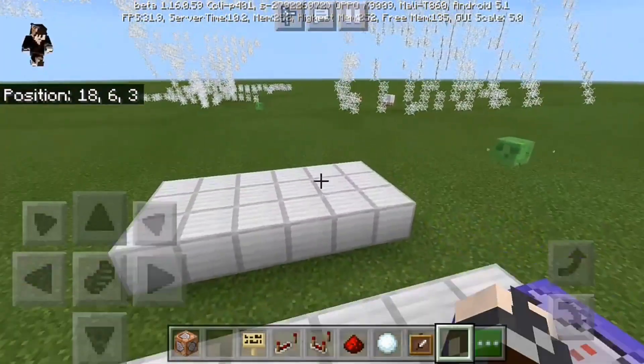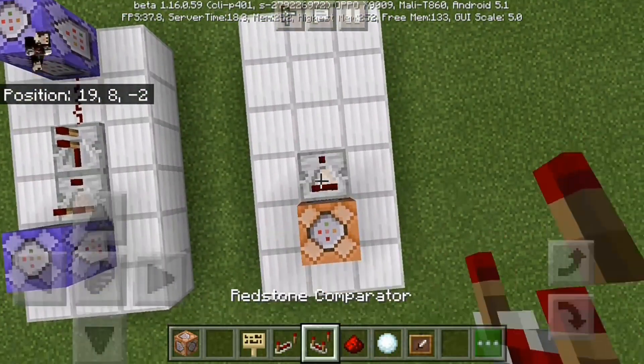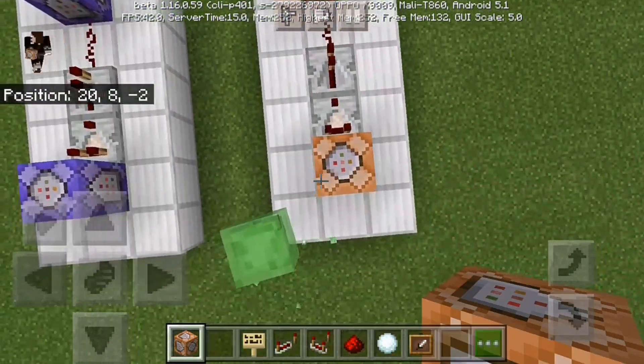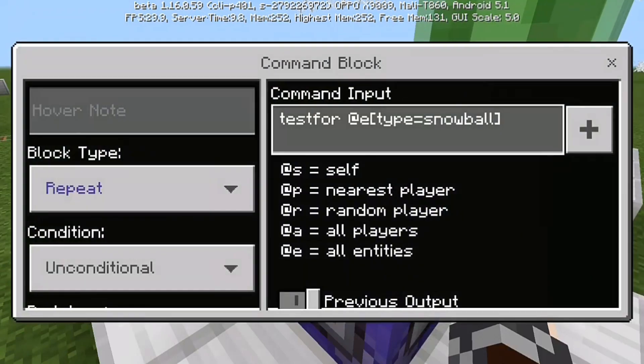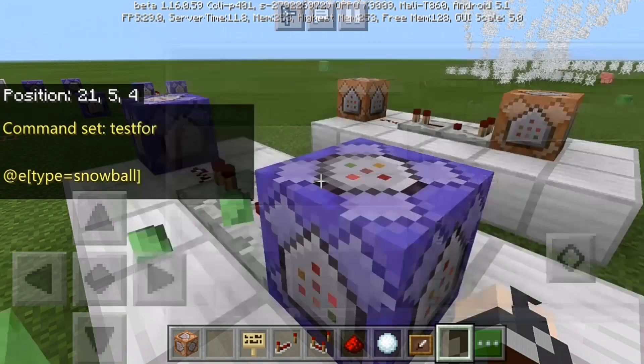I'll give you guys a command block like this, put it like this. Then get a comparator like here, and put a repeater, and put redstone, then the command block. Now, first, we've got to set up each of our command blocks. Basically, I'm just going to give you two command blocks. First, it's testfor at the top, equal snowball. Repeat. Unconditional. Always active.